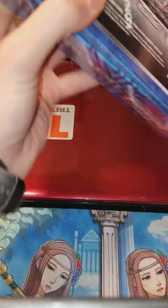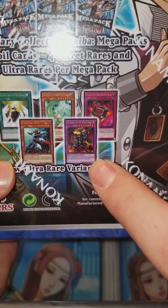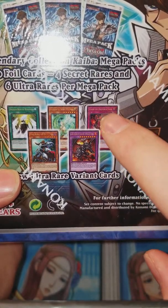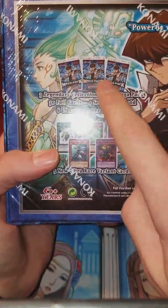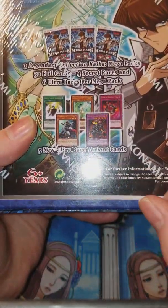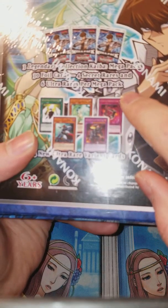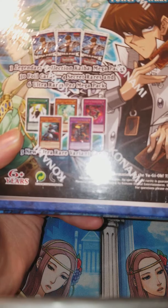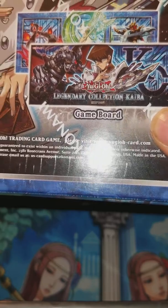I'm excited to check out Destruction Dragon and King of D. I'm curious about Loop of Destruction. As you can see, there's three packs of ten cards each, six Ultras per Mega Pack, four Secrets, and this awesome game board. So let's open it up and check it out.